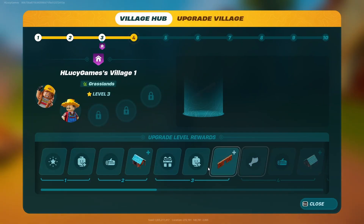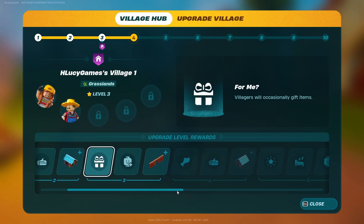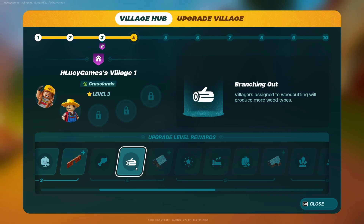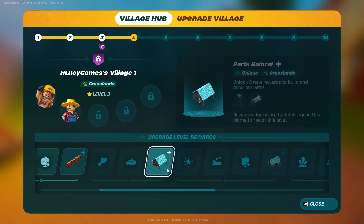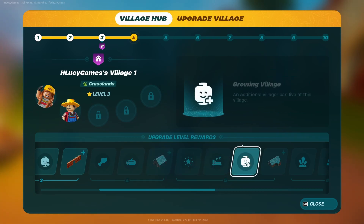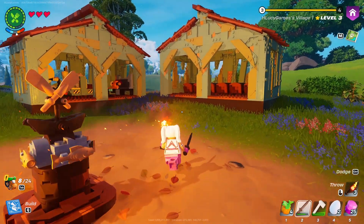Once we unlock that — right now we are at level three and have not unlocked more villagers. You can have up to four, but you have to unlock them. Our next tier is number four, where we have villagers assigned to wood cutting and will produce more wood types. Then level five is where we would get another villager, and being well-rested means villagers will gain bonus health and defense.